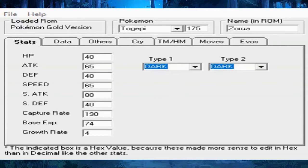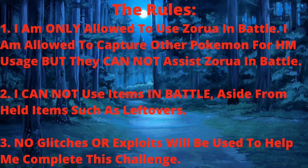Now that Zorua is in our game, let's go over the rules of the run. The first rule is I'm only allowed to use Zorua in battle. I'm allowed to capture other Pokémon for HM usage, but they cannot assist Zorua in combat. The second rule is that items will not be used in battle, aside from held items such as Leftovers. And finally, there will be no glitches or exploits used in this run — it's just a normal playthrough of Pokémon Gold but with Zorua. Now that we got the ground rules and explanations out of the way, let's finally jump into some gameplay.